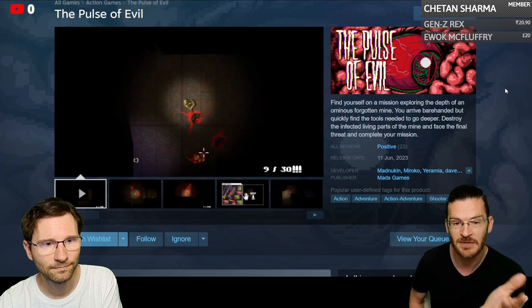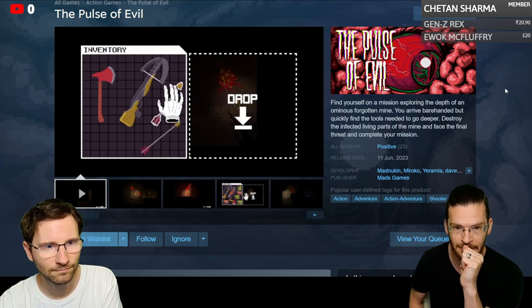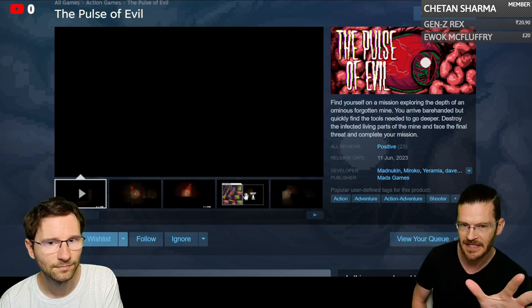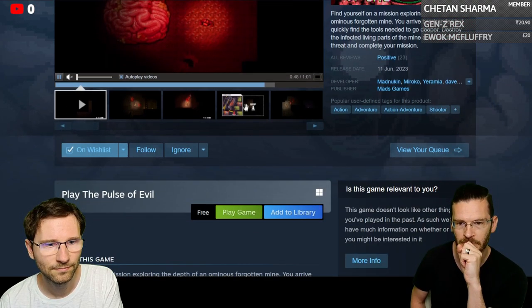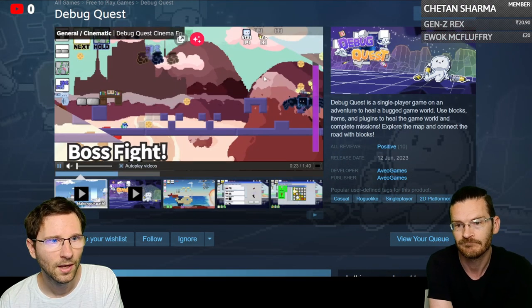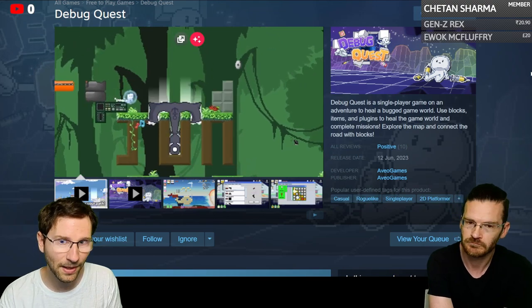The Pulse of Evil looks like it has inventory management, top-down shooting, and crafting — it's a top-down crafting survival horror game. It was released a few days ago and has quite positive reviews.